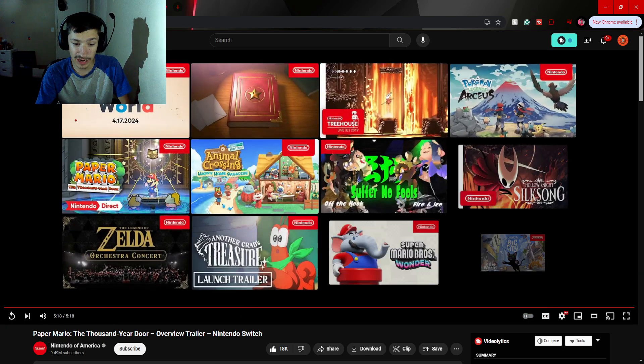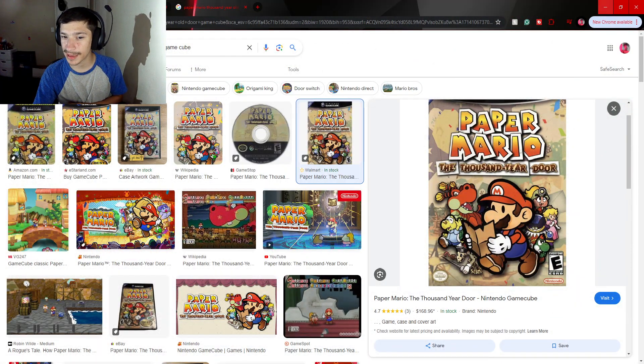Overall, this new take on the classic Mario game — The Thousand Year Door — is really, really interesting. I think this is an old game; it was released for the GameCube, kind of brought back to the new system. That's really cool.